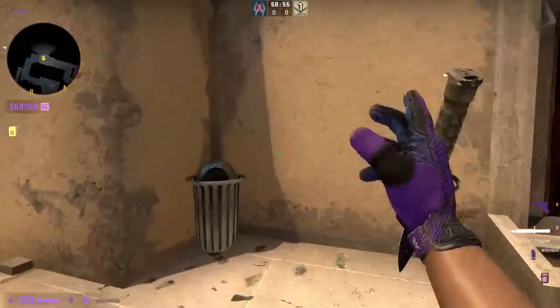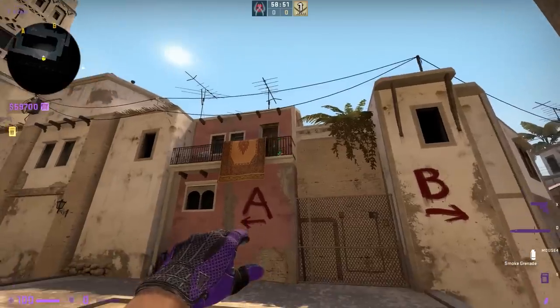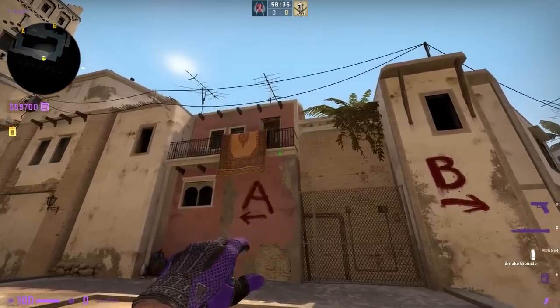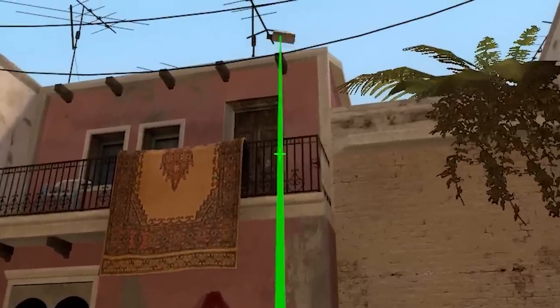From T-Spawn, find the exact same trash can, walk up next to it in the exact same spot, but this time I want you to crouch and put your crosshair on the top of this balcony railing thing. Then, whilst crouching, walk forward and release your jump bind as soon as your crosshair hits the bottom of the railing.